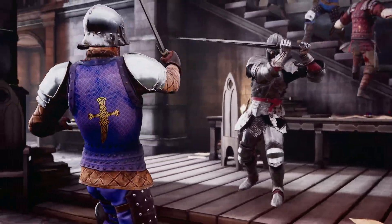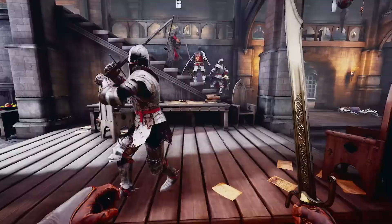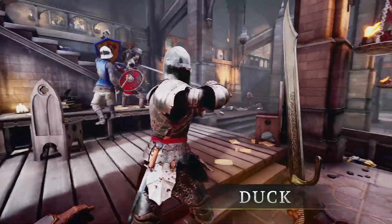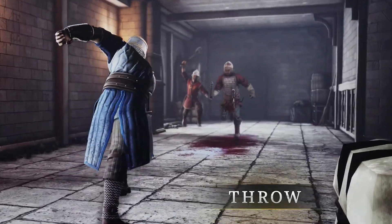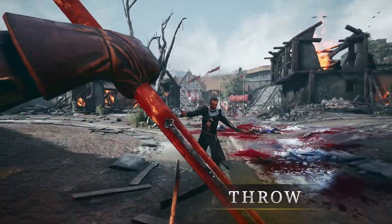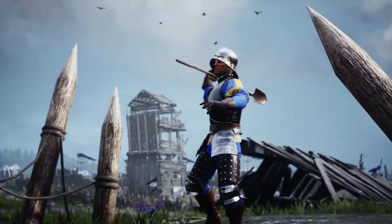To avoid incoming attacks, you can dodge left, right or backward. To stay close to your opponent, try ducking left or right underneath their swing. Any weapon can be thrown, and thrown weapons can be parried. Weapons and many other objects can be picked up off the battlefield and also thrown.